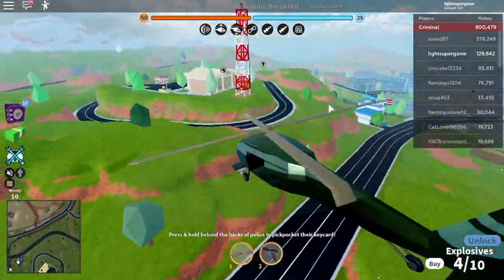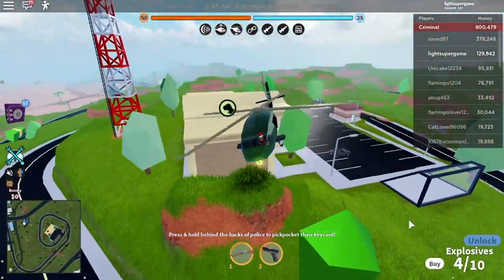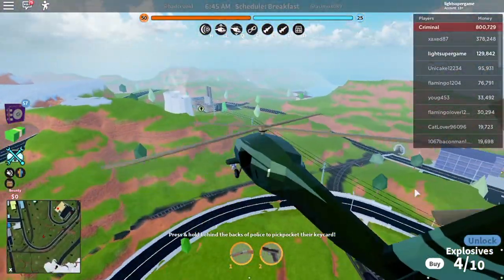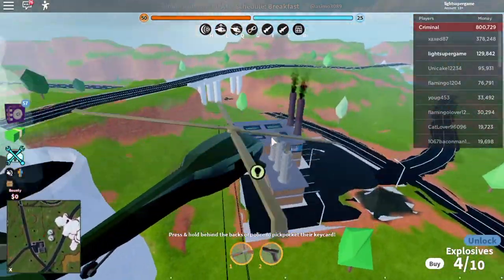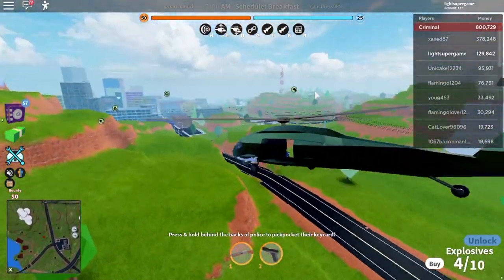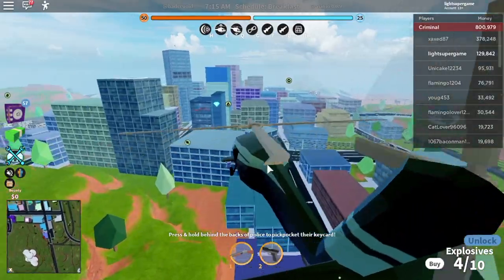Step two: first, either rob the museum — right over here, you'll see it on screen — or rob the power plant, whichever one is open. This one's open right now. Try and do each one of them.